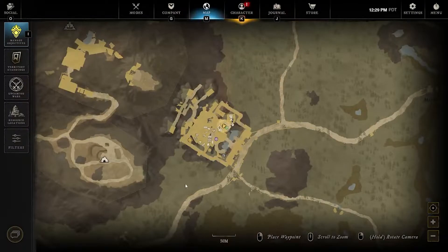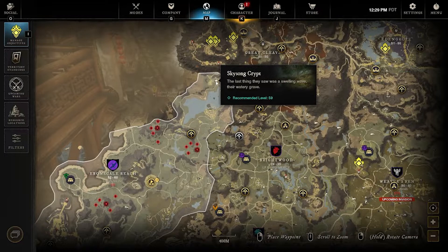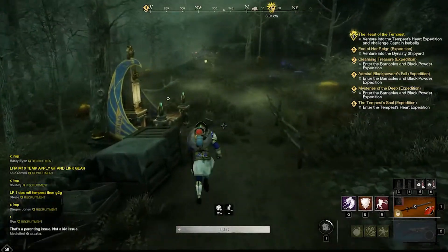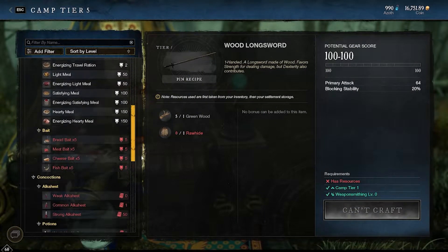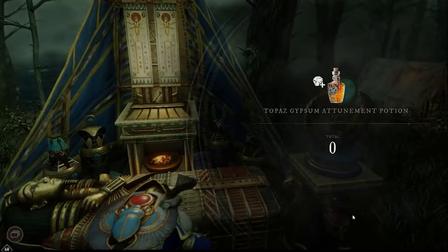The first kind of Gypsum we're going to go over is Obsidian Gypsum. I always farm it in Northern Ebonscale at the church in Skyson Crypt. I take Lover Shrine fast travel to run there. On the way there I recommend either pitching a tent or using someone else's pitched tent and opening up the craft menu so you can make a Topaz Attunement Potion. This will allow you to get Obsidian and Topaz Gypsum in the same spot.